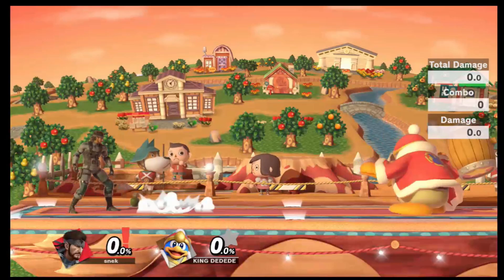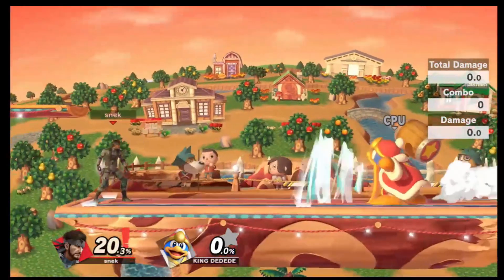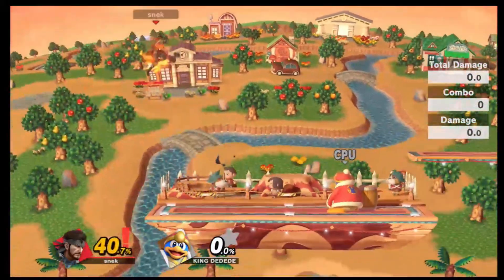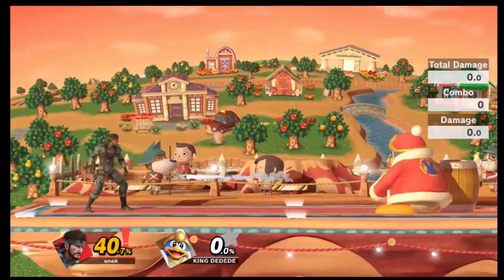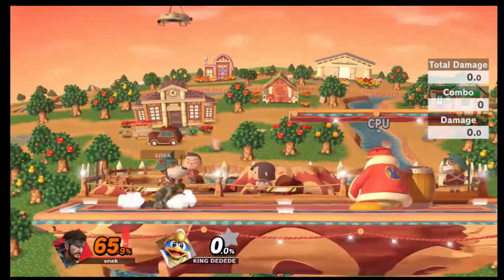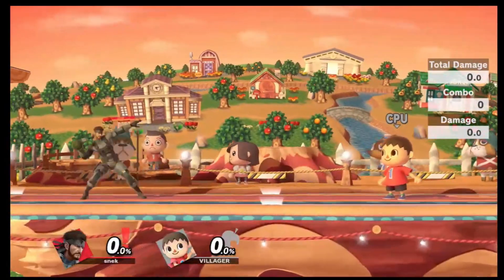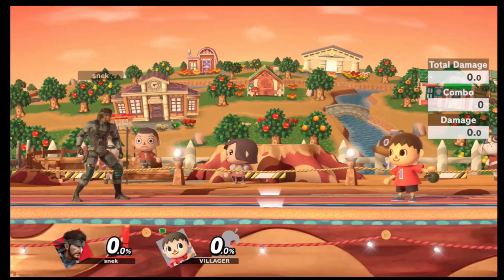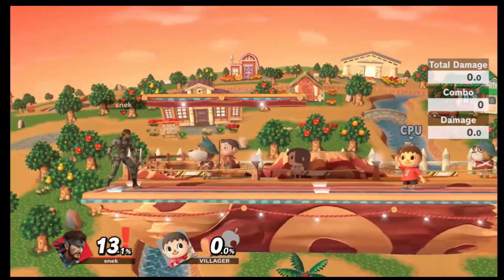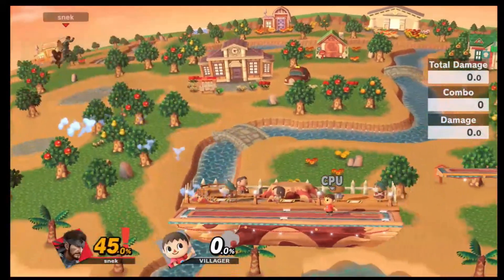King Dedede, on the other hand, has one of the better counters to Snake's projectiles. He's able to suck up your grenades and toss them back at you, and usually they deal more damage. The same goes for the Nikita missile — if he hits you with it, it'll have more knockback and more damage, so definitely be careful when trying to use these on King Dedede. The Villager is able to catch all of your projectiles. He can cook your grenades as he pulls them out and has them in hand, so he's able to throw them right away. If he catches the Nikita missile, he'll throw it in one trajectory.